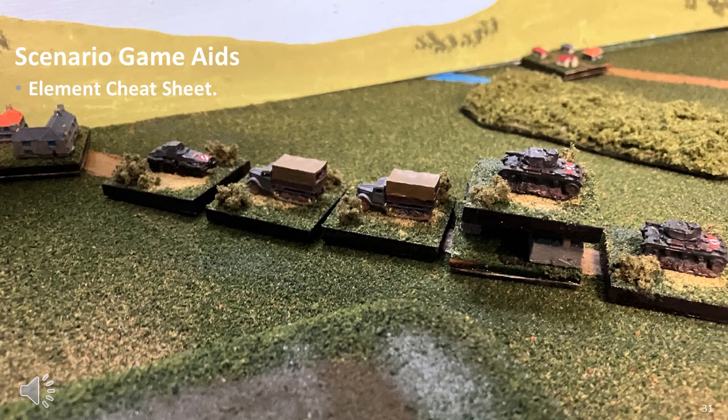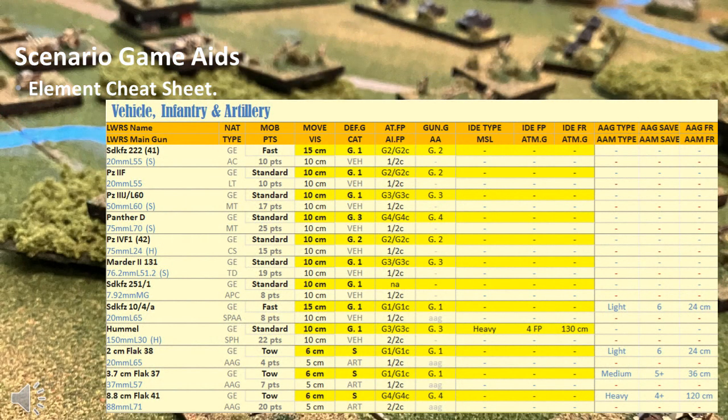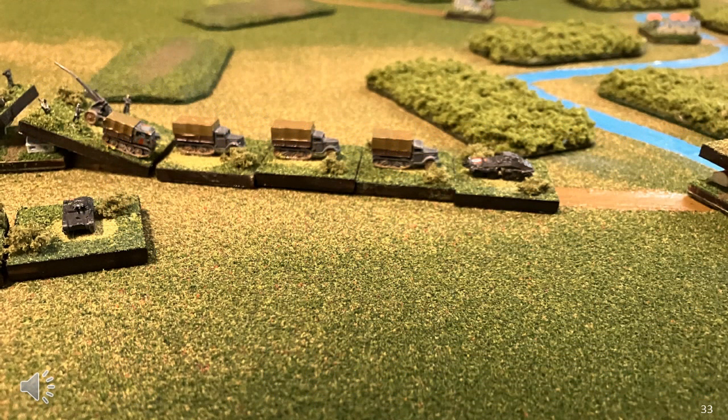The next type of game aid facilitates gameplay, such as cheat sheets. This depends on the rules — rules such as Spearhead would not need this type of game aid as this is contained in the basic rules. But most other rules which provide different values for different element types would benefit from this. In this example, all the element types which could be deployed in a scenario are listed with all their specific game values — a game aid from a scenario developed for LWRS or Bivouackrieg. In most cases this consists of a single A4 sheet, with both players having their own element cheat sheet, allowing them to quickly identify game values for whichever element type they use. Rules such as Spearhead don't need this because element types per nationality are low in number, and they already provide a cheat sheet by nationality. FFT3, on the other hand, lacks this type of cheat sheet, requiring players to create their own.